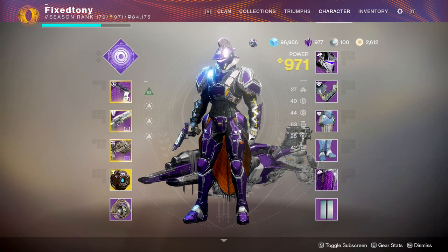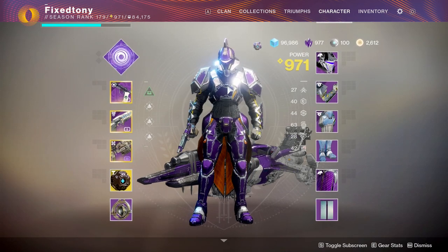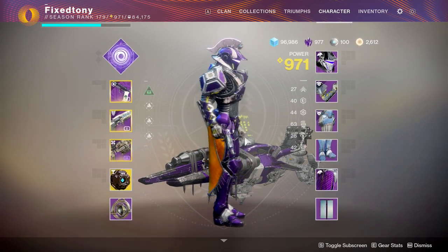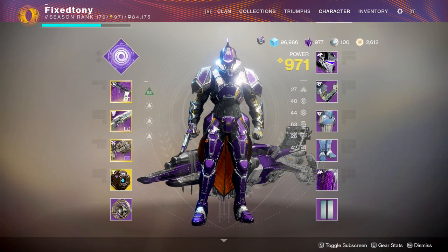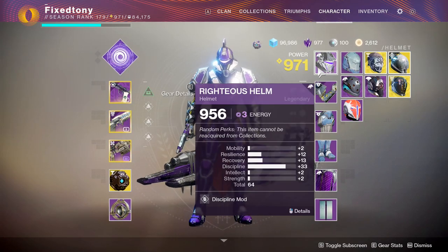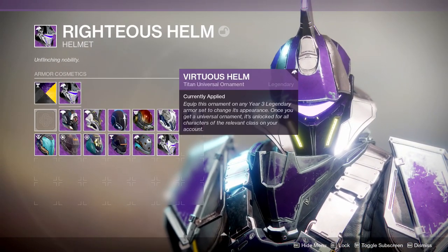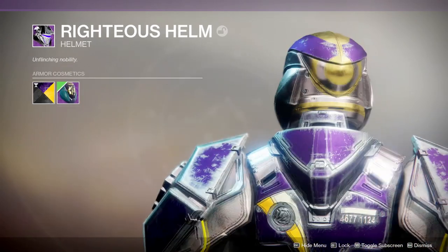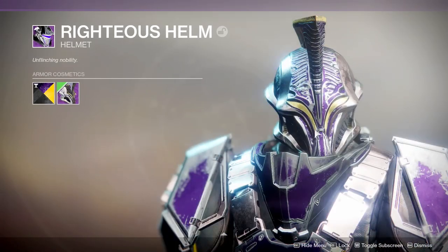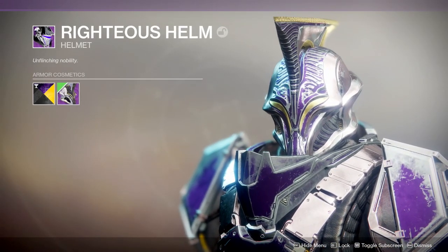Unfortunately there's a lot of fixed yellow. A lot of the armor from this set doesn't change color, which really sucks because this is one of my favorite armor sets — the Escalation Protocol armor. The yellow wire doesn't change, the purple feathers on the mark don't change color, the Vanguard insignia doesn't change color. It's really unfortunate that Titans suffer from this, because in my opinion a lot of their armor is really awesome. I don't really mind the gold that's supposed to be gold — that's fine — but the stuff that's not supposed to be locked just pisses me off.